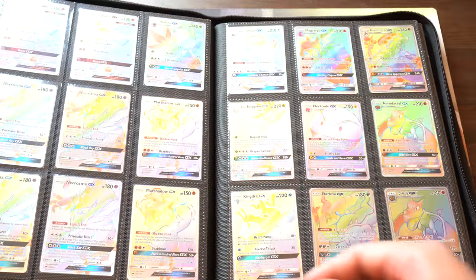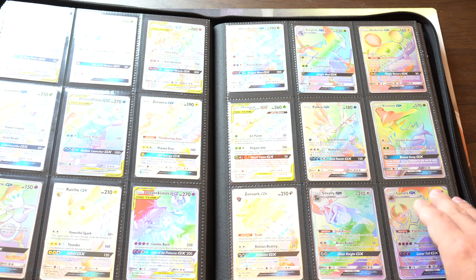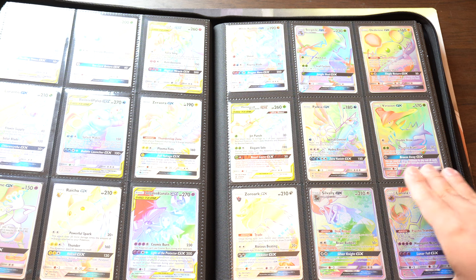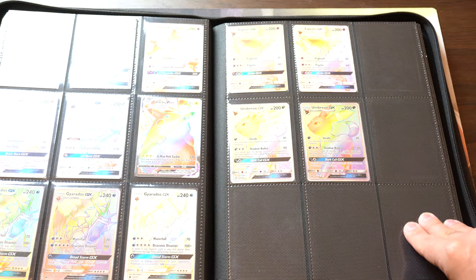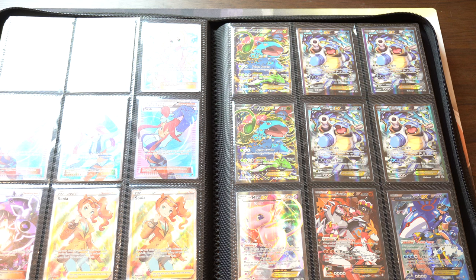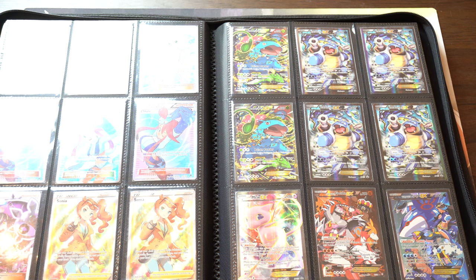Back in the day, when you'd pull a rainbow card it would be a big deal, especially a good one like a legendary Pokemon — like a Blastoise and Piplup, or a Guard of War tag team. Those would be more valuable than a full art, but now it's all about the full art trainers. There's a Rayquaza right there, a bunch of Gyaradoses, the big Pikachu, the Raichu. These are my favorite trainers — the Skylar, the Lusamine, and Lily from that set.